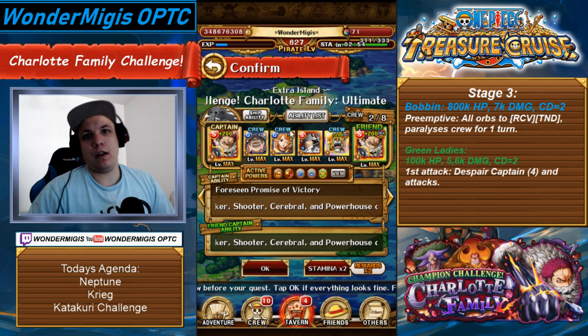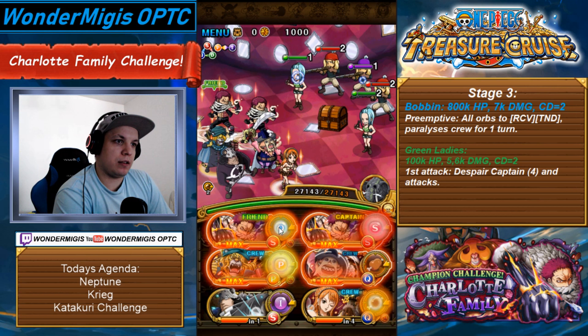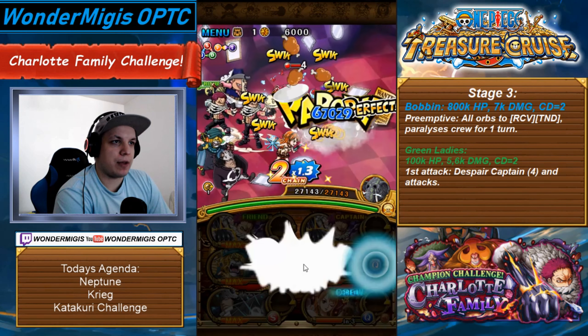So we're going to jump right in. I will have the important stage info on the right, that way I don't have to explain them in much detail. The first stage we can just tap everyone out since our cerebral characters get 15 turns reduced in their cooldowns. We also get an orb boost for some reason, but that doesn't matter for us. Second stage is some Elder Turtles, which again we can just tap out since we don't have to stall for cooldowns.